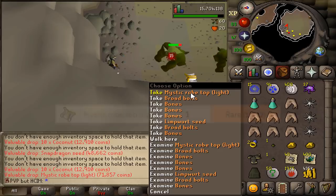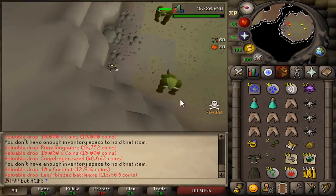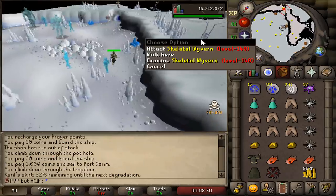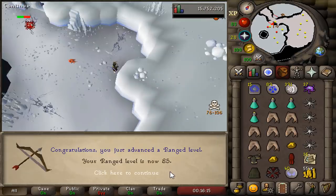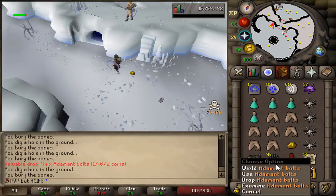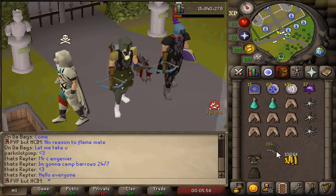Since I got so many broad bolts I'm casually going to AFK at Kurask for seeds, money, and hopefully the leaf-bladed battleaxe. Mystic robe bottoms and mystic robe tops - very nice. We got the leaf-bladed battleaxe - that was a good trip to Kurask. We got 600 fletched, crafting and fletching experience, and 80 big bones per trip experience. Now we're going to do some AFKing at Skeletal Wyverns. Another Dragon Plate Legs - 85 range. The best part about Skeletal Wyverns, besides the fact that they can drop Draconic Visage, is that they drop Adamant bolts, and with these I can make Ruby bolts for Inferno. We made one million from killing Kurask and Skeletal Wyverns, and also got Ruby bolts for Inferno.